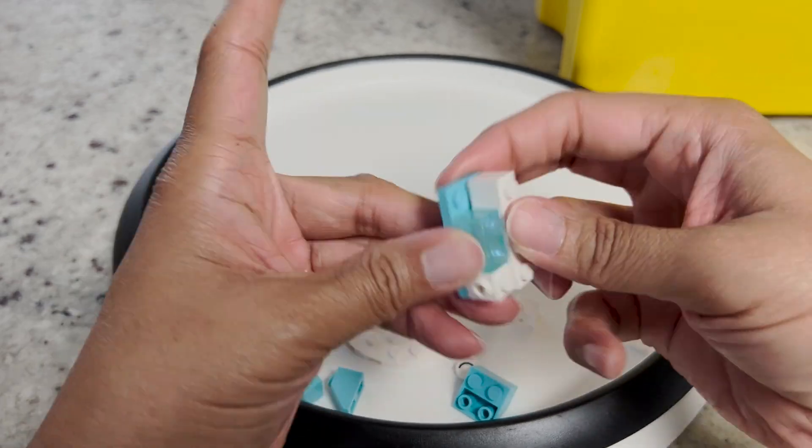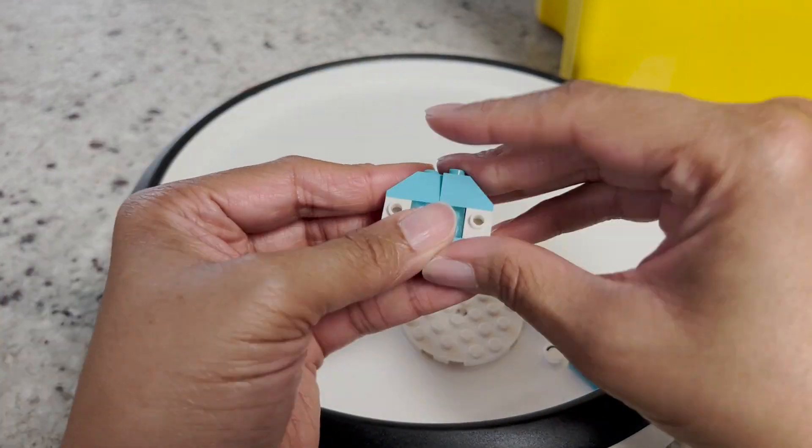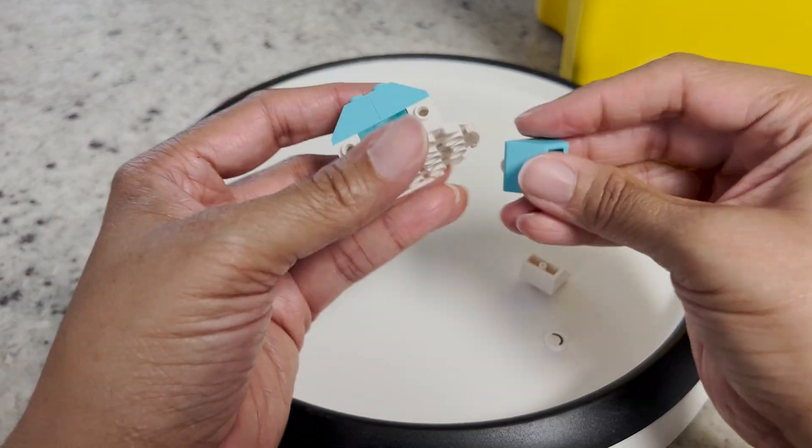Uranus is the coldest planet in the solar system. Even though it's not the farthest from the sun, its temperatures can drop to negative 371 degrees Fahrenheit.